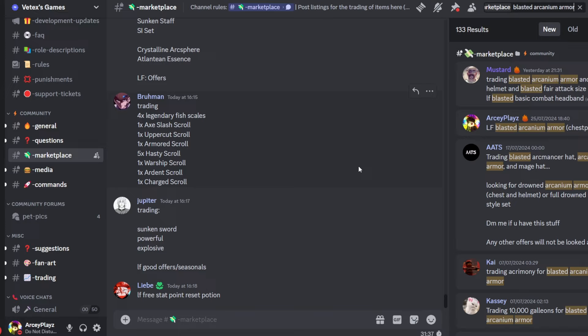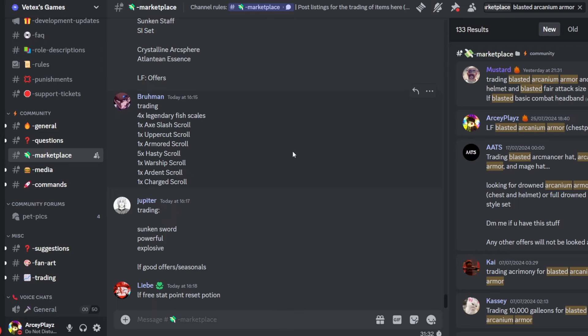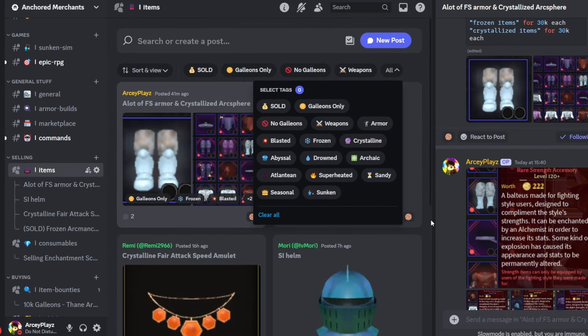If you're selling items you also have to keep updating your list every now and then and post it across multiple servers like the VTex Games server and even the Galleon. Why do all of that when you can just post the item here and have all these filters be one click away, making it much more easier to find the items you want?